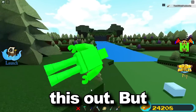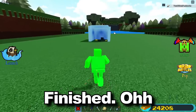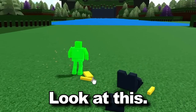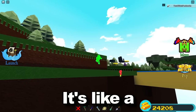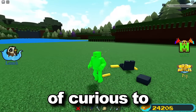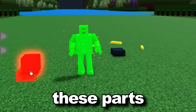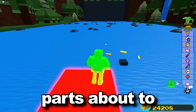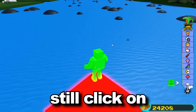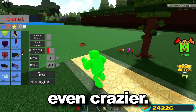Let's explode this thing — oh my gosh, what the heck! Look at this, we completely broke the boxing glove. You can actually still click on it — it's like a clickable block, you can fully destroy it and still have these parts. I'm curious to see what happens if I launch these parts at the rocks. Let's see if they actually do damage — oh, that was instant death!